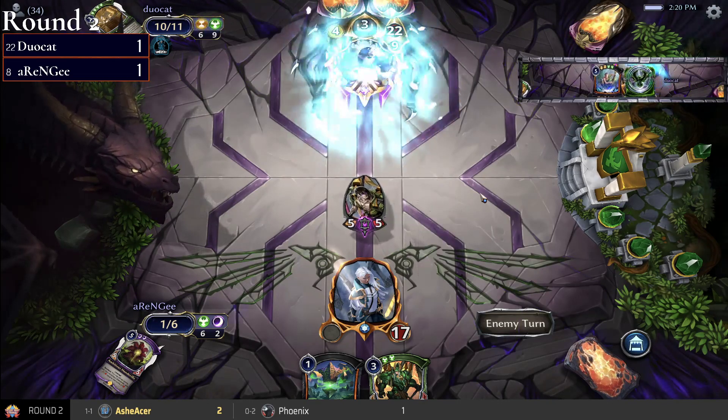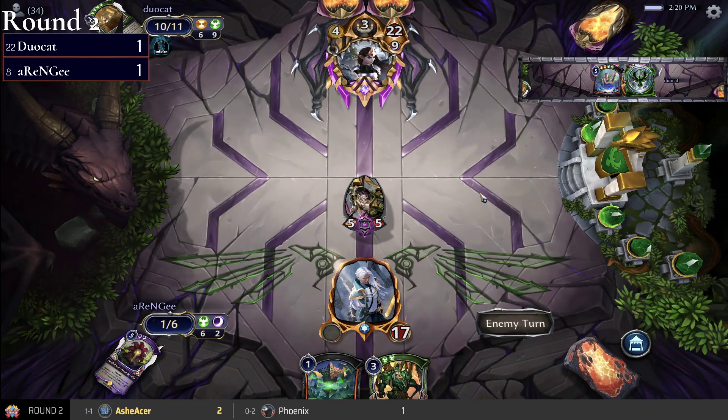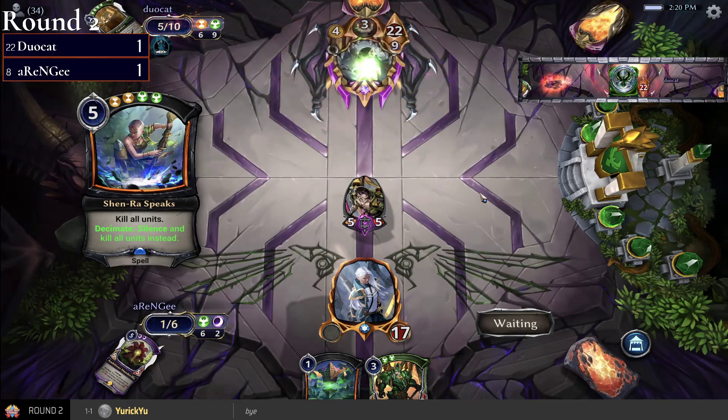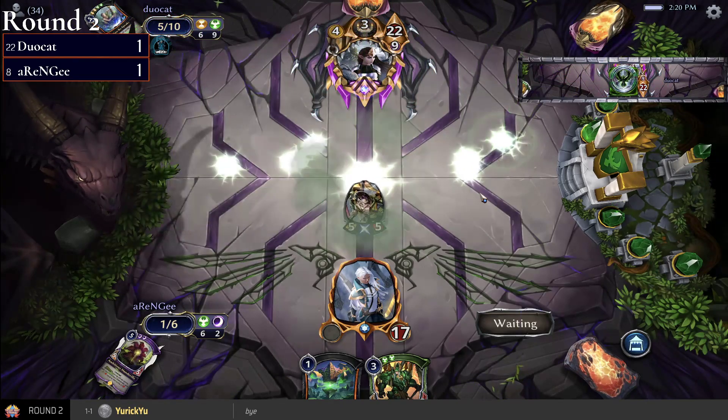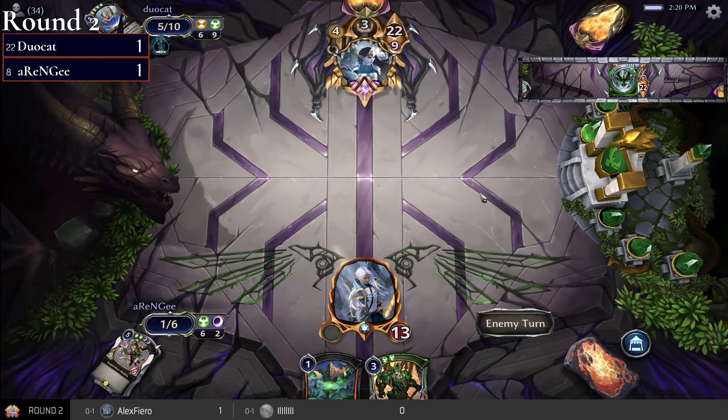And there is Shenra Speaks — go straight away, don't want to wait. Shenra Speaks is going to silence and then kill that Makto, so that Makto is gone for good. But there are three more sitting in the top of the deck somewhere for rng, along with a couple Speaking Circles.